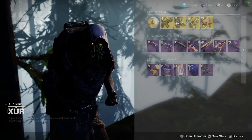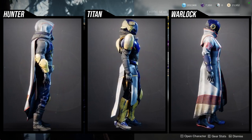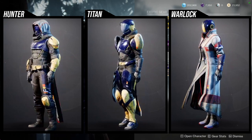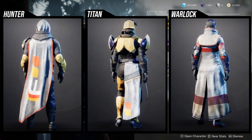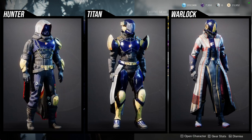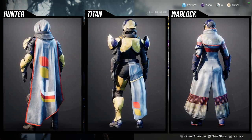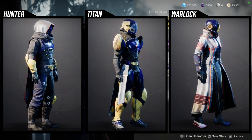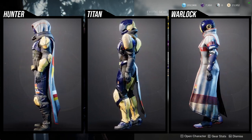There's a vendor on the Winding Cove on the EDZ currently selling Future War Cult armor. I'm not the biggest fan of this armor — there are definitely pieces you should pick up, but the best pieces are just going to be the Nessus armor. This is basically the Nessus armor with Future War Cult insignias thrown in. The exception is the helmet for Hunters — I think that's really cool. Otherwise, just pick up the Nessus stuff from Nessus since it's available and shaders a little bit better, because the Future War Cult insignias don't change color while the pieces from Nessus actually do.